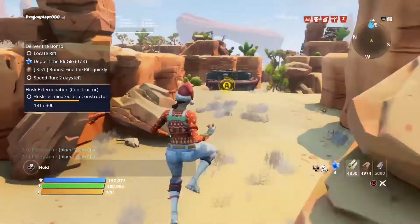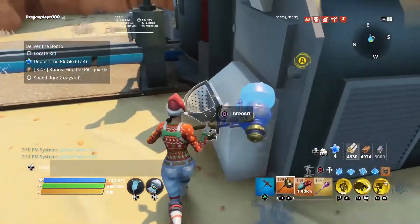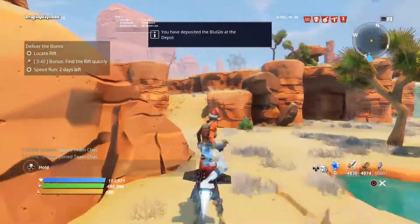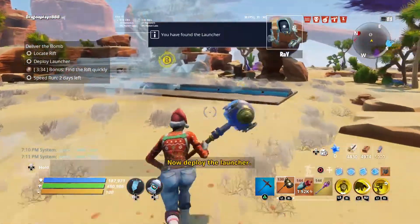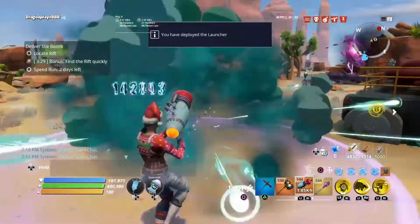As you can see on the right, this is where you deposit the blue glow — deposit all four so you get the tracks. I'm checking where the launcher and the rift are. I deploy the launcher and we can already see the rift to the right.